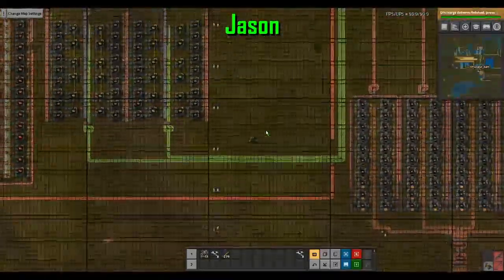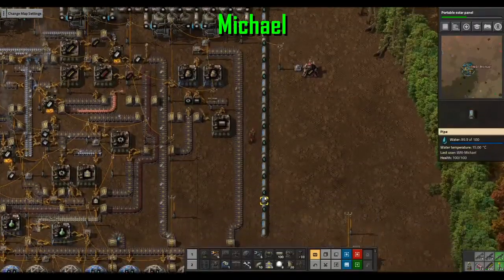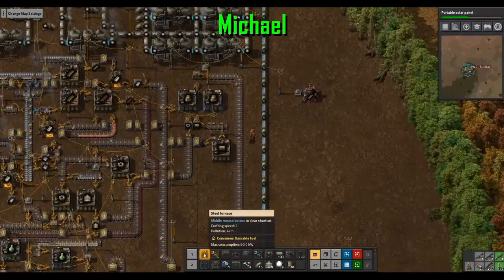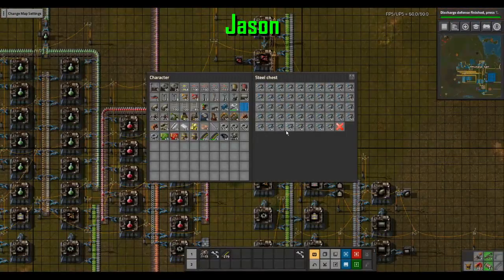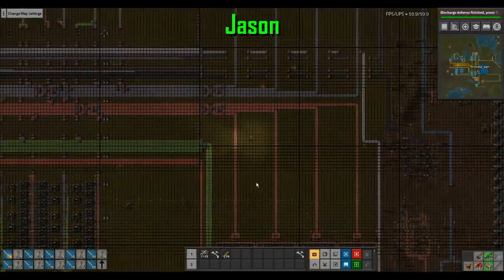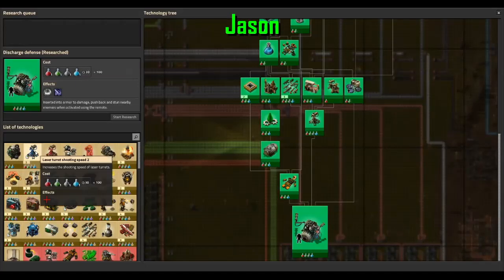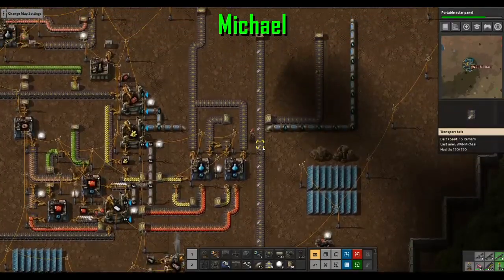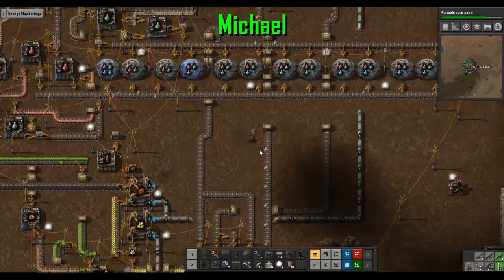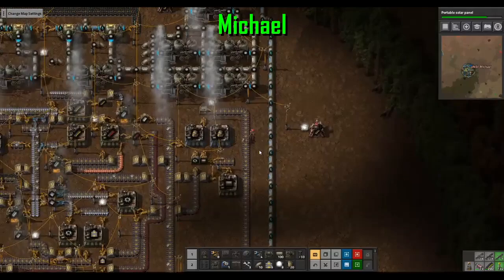As soon as you get the tank you can just run over enemy bases — I mean, it's not a good idea, but you can. I need more inserters. Miners I have a bunch. I'll finish upgrading my steel and then we can call it here. That's what I like to see — green circuits and red circuits all backed up.